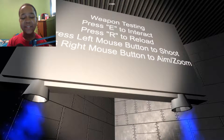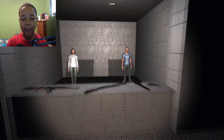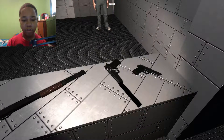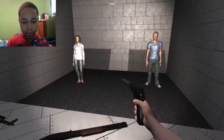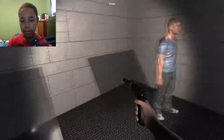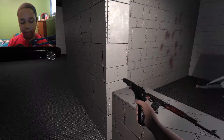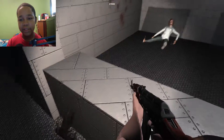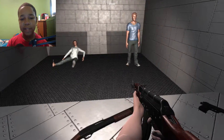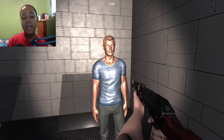Weapon testing: press E to interact, press R to reload, press left mouse button to shoot, press right mouse button to aim or zoom. So I'm going to obviously shoot your wife first — I'm gonna shoot her in the head. Bye. And just drop this — I'm gonna pick up this AK-47. She dies sitting down, so I'm sorry, your wife had to go, man.